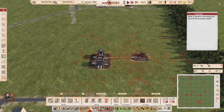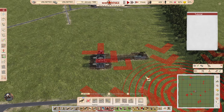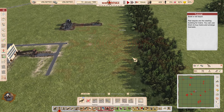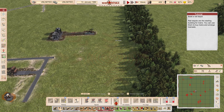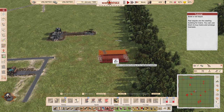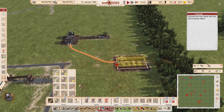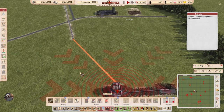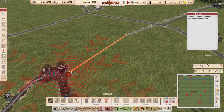Build the pipeline connecting the rig and the pumping station. Build a rail depot — rail depots are the starting building for trains; you use them to buy trains and arrange train sets. Now we're connecting the depot to our loading station and also connecting that to the customs depot — so we'll be selling oil by train.